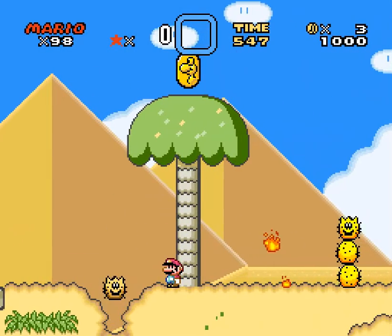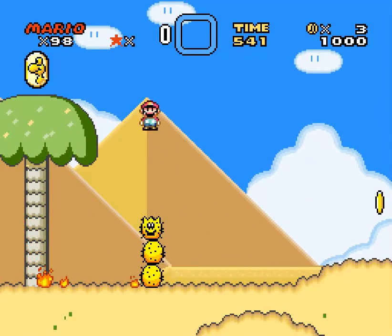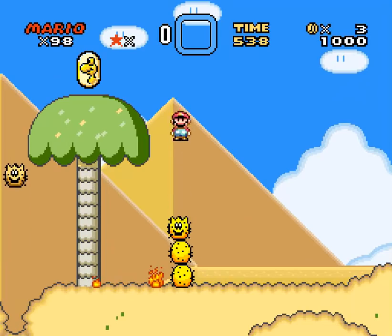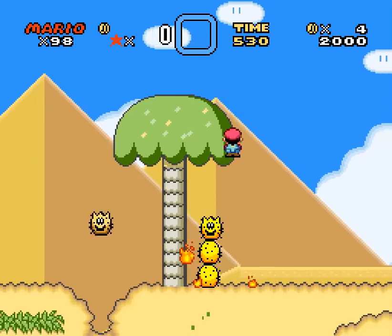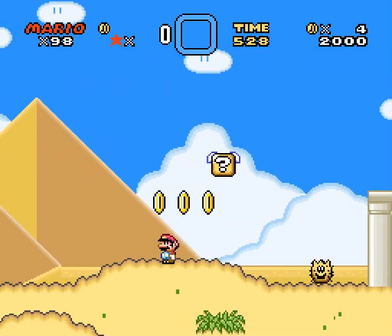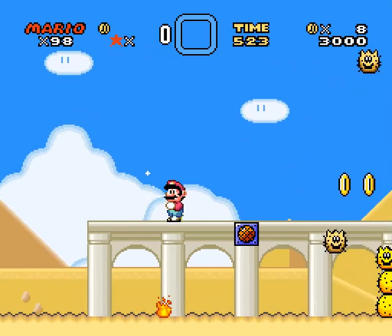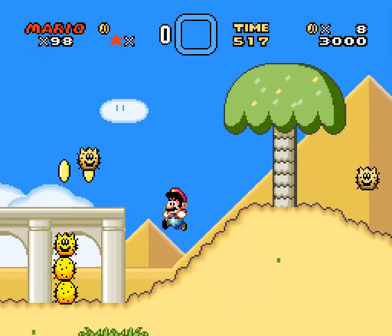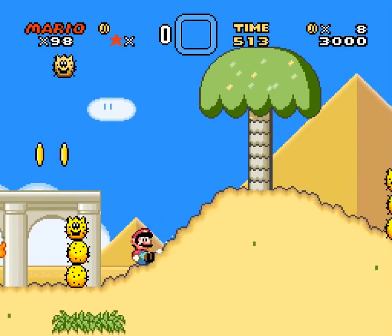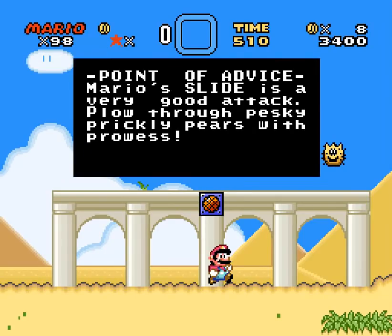Pokey — he's just happy to belong. There I died because in a lot of levels that reuse this sweet palm tree graphic, the top tends to be solid. Not here. That's not the author's fault, but it's gonna happen. Where's that Spider-Man? I want to read but Pokey's in the way, and Pokey hates literacy. We found a solution. Mario slide is a very good attack.